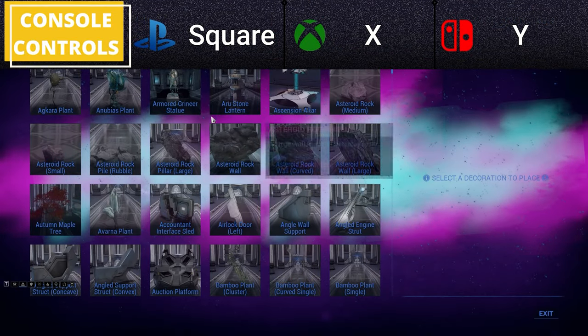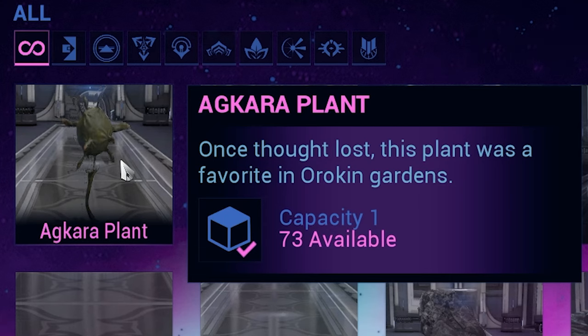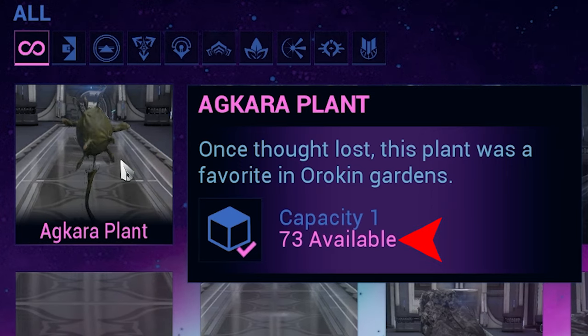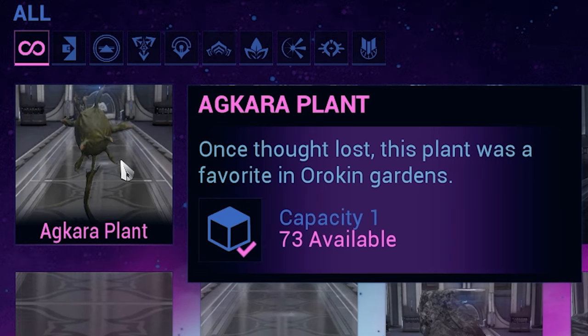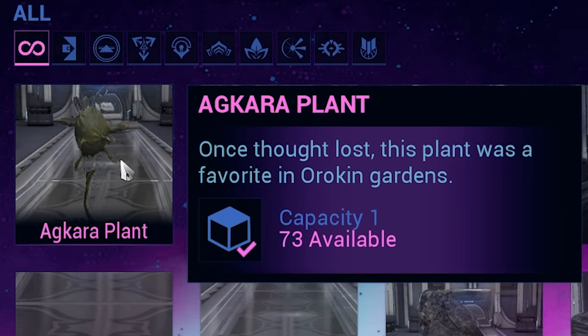You can press 1 to bring up the decoration menu, which displays every single decoration available to your clan. Hovering over a decoration shows the name, description, and the capacity cost versus the capacity remaining in the room. Every room has different capacity limits and you cannot exceed them, so be sure to take that into account when planning a room.